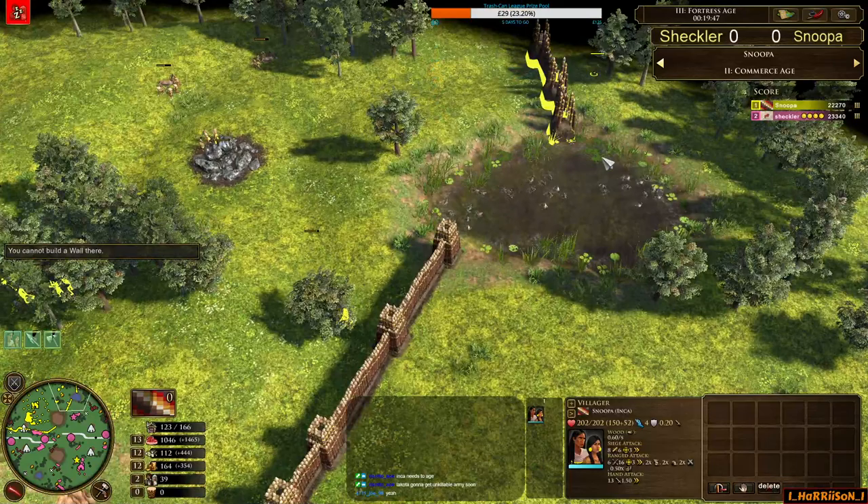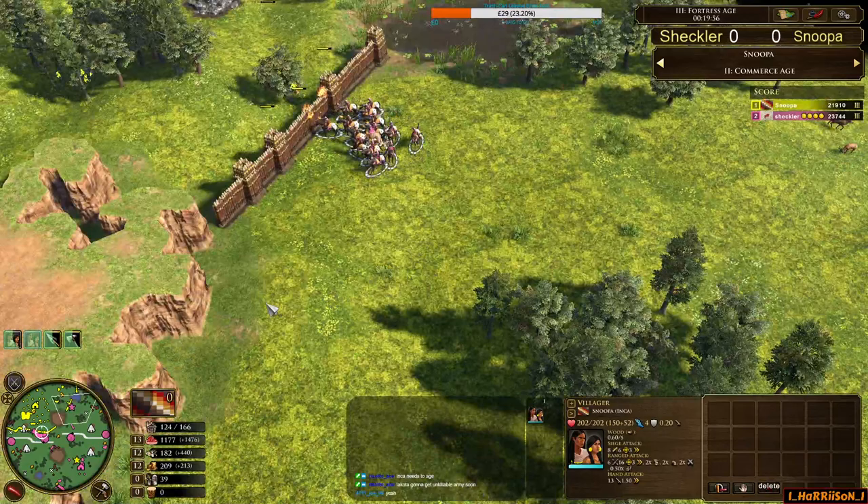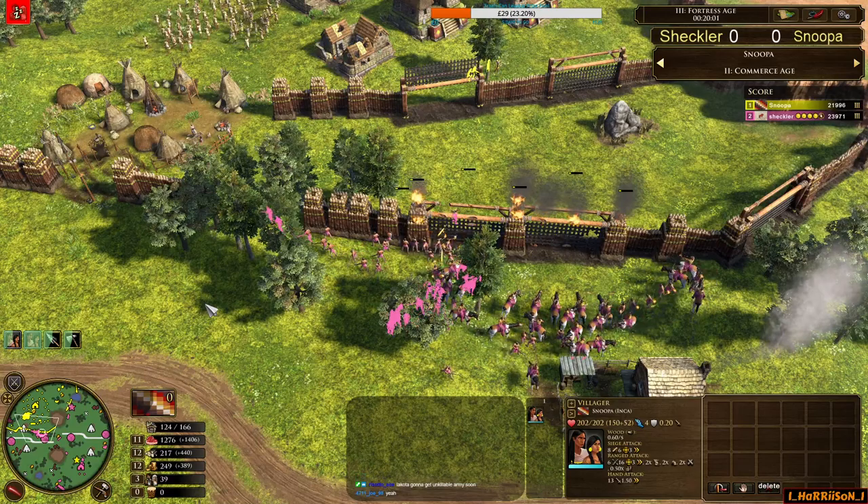Sheckler getting ready for that big push. Cavalry HP coming in, still has a lot of coin but not a lot of food, moving villagers around from one hunt to another. All his villas have finished their bison hunting, and he's got his training posts on food income — not what you usually do. Once he's repositioned, he'll take them off and put them back onto coin. Don't think he needs any more wood in this game.